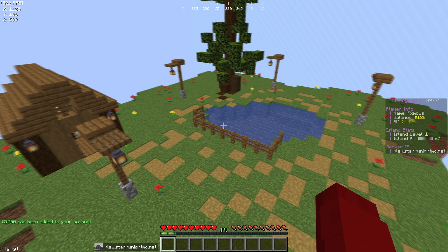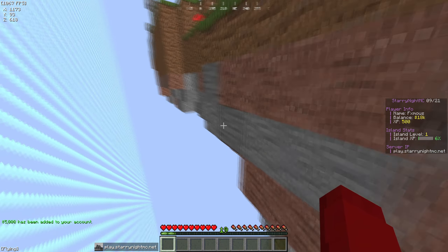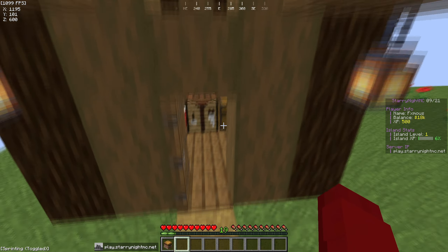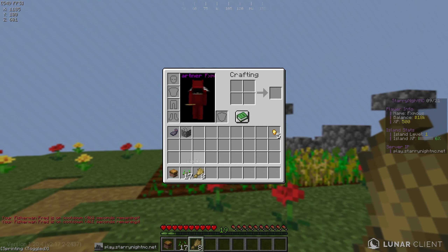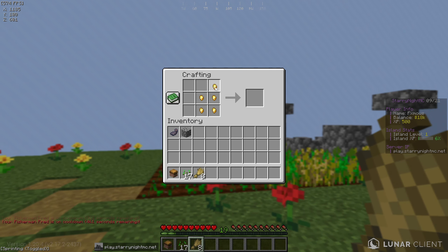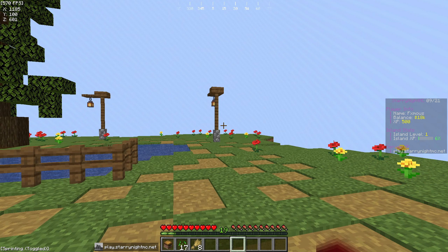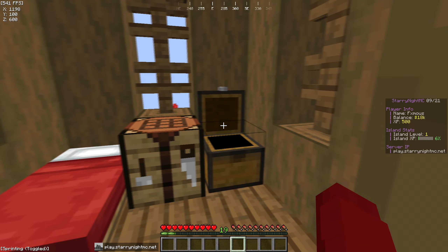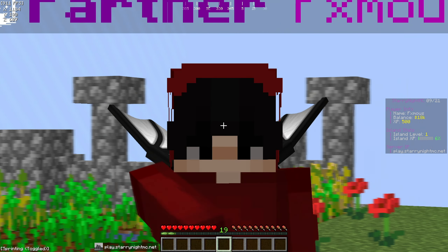Some more money here — let's put that in the balance. Five thousand dollars added, so we're at 18k right now. Next episode we're probably going to make a little generator, start building the island, and expand it out a bit more. Let me grab Fisherman Fred and put it in my inventory. For the slot machine things, I'm pretty sure you have to fill up all nine slots to get a slot bot ticket.